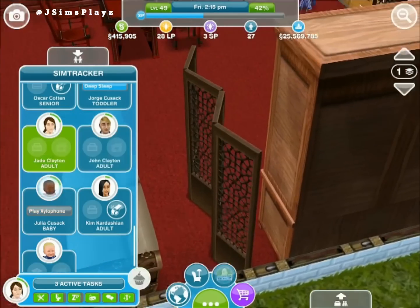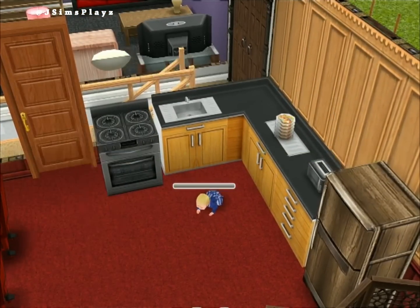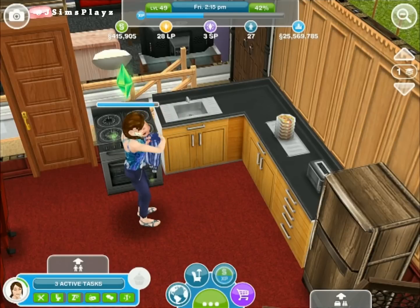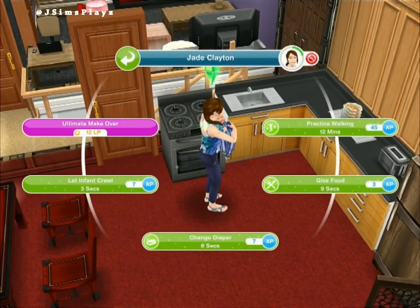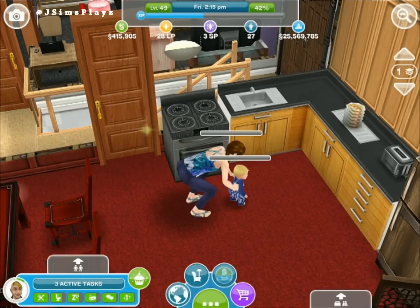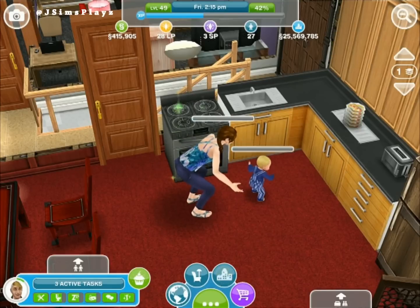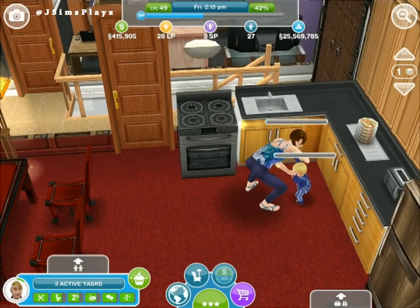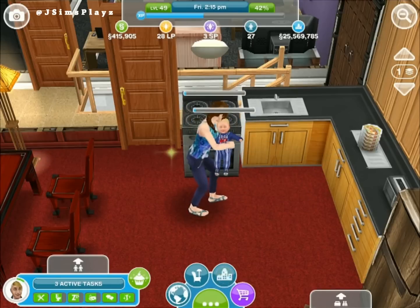Press on the adult sim again and we can pick up the infant again. Say, practice walking. This is very similar to the PC Sims version, where your adult will walk with your sim baby. It's something you actually have to make your sim and baby do, otherwise they never end up learning how to walk.